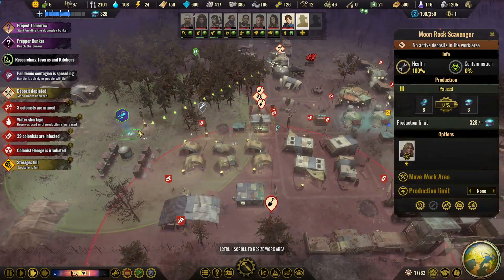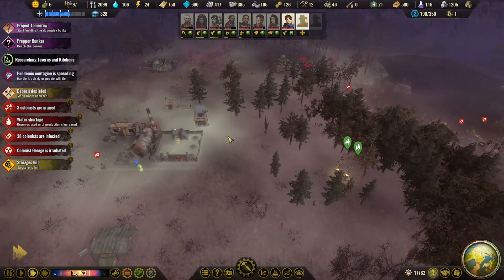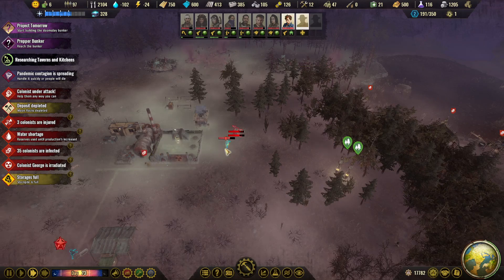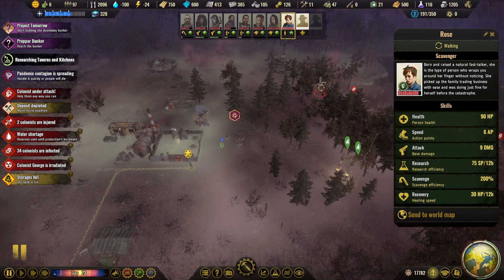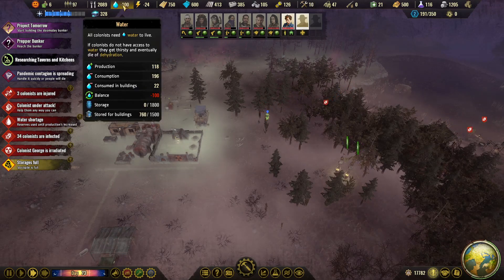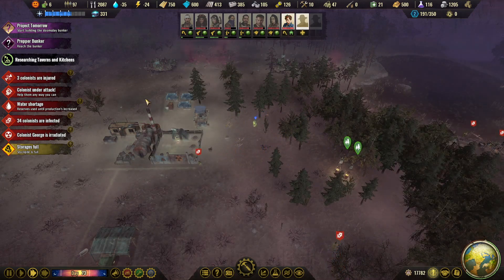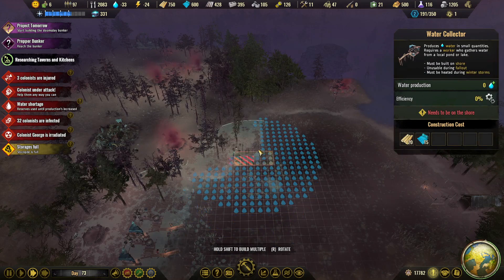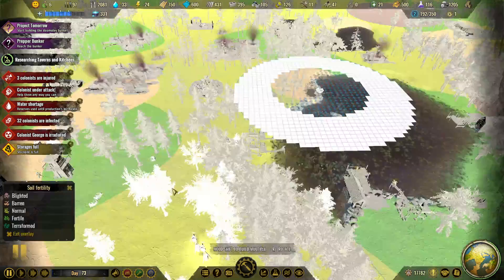39 colonists are infected — and we have an incoming attack. Now we have only one specialist available. He should be helping out. There comes another one — we're getting seriously attacked now. We're almost out of water, which is quite bad actually. It's over — good, that should help with the water production, although the balance is still out because we have a few people working the collectors who are now sick. Let's get at least one extra collector and maybe an extra well somewhere.